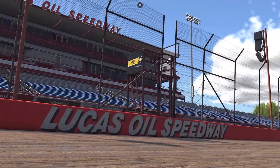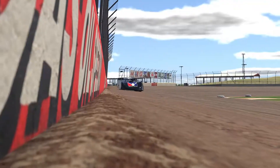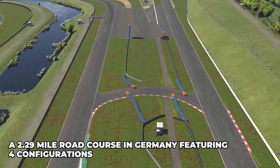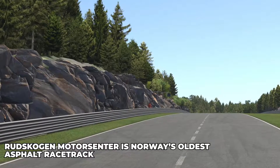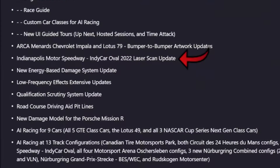Secondly, our three new courses. We got a dirt oval, Lucas Oil Speedway, located in Missouri. And we got Motorsports Arena Oschersleben, a German road course with four configurations. Then we have Rudeskogen Motor Center, a Norwegian road course, which will be included in the base game at no extra charge. And a laser scan update to the Indianapolis Motor Speedway Indy Oval — a road configuration was already done mid-season three.